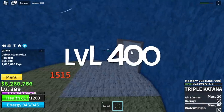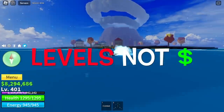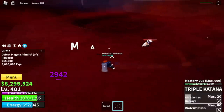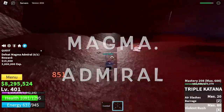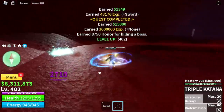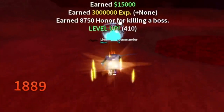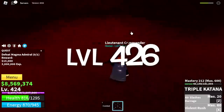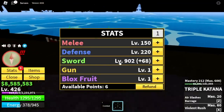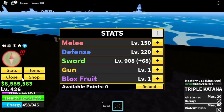Target level here is level 400. Now is the time to focus on levels — we have enough money to buy the TTK. We're gonna head to the Magma Village and start defeating the Magma Admiral. We're gonna do server hop here — very easy to defeat. We're gonna level up 25 times here, which means we will reach level 425 or 426. For the stats: Melee 150, Defense 220, Sword 908.